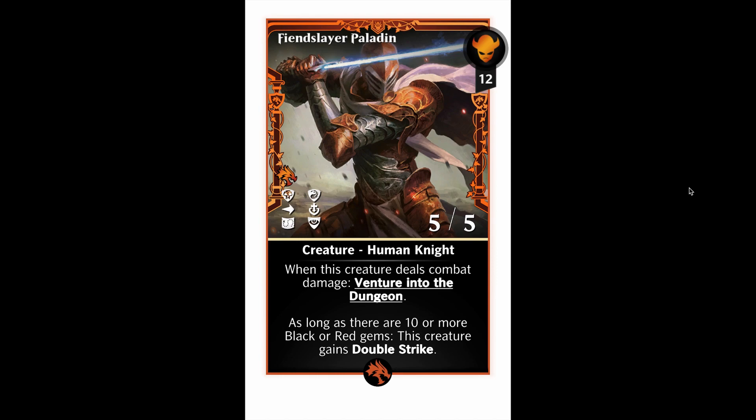12 mana for a 5/5 with protection from black, protection from red, first strike, lifelink, and vigilance is already solid. Potentially giving it double strike makes it very good. And then with the possibility of the venture into the dungeon being good, that could make it potentially excellent, especially if we get a new event where we have to venture into the dungeon. With double strike, it would be able to venture into the dungeon twice in one turn.